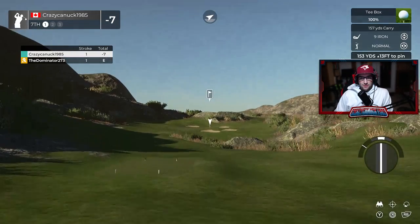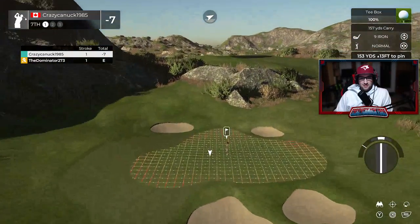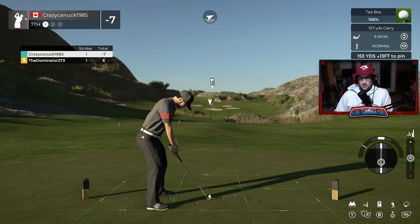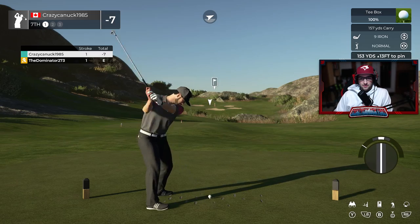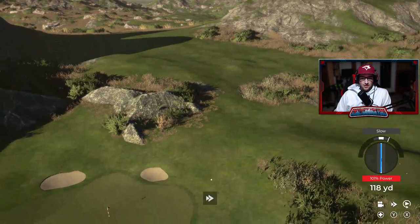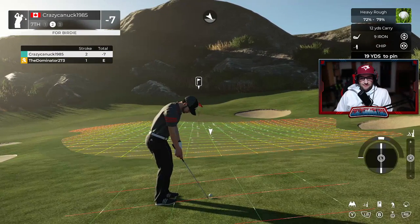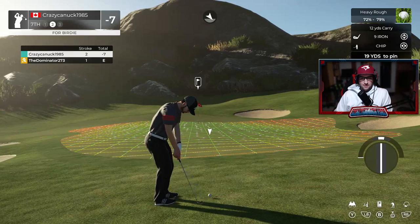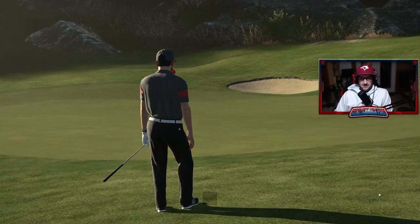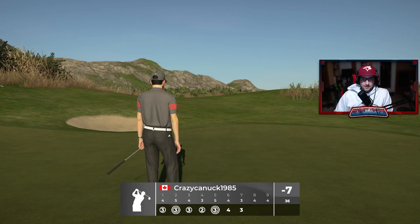Moving to the seventh, a little inland par 3 at 157 yards. Not much to this one — a couple bunkers in the back, a couple in the front, not too difficult. We're having trouble with tempo after those red fasts and way overcompensated. We chip it on but it's not quite close enough — tap in another par.